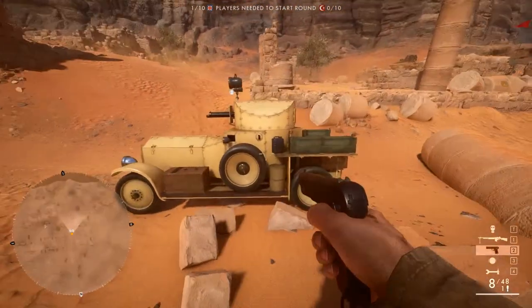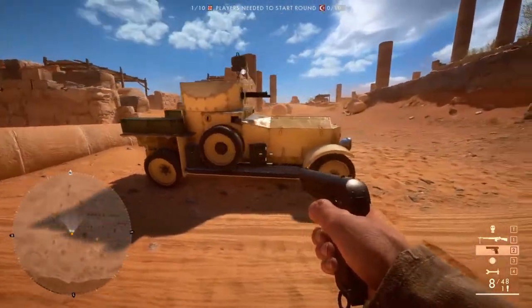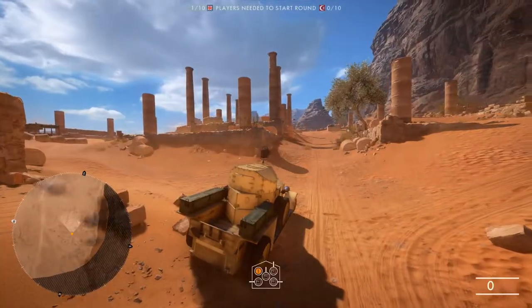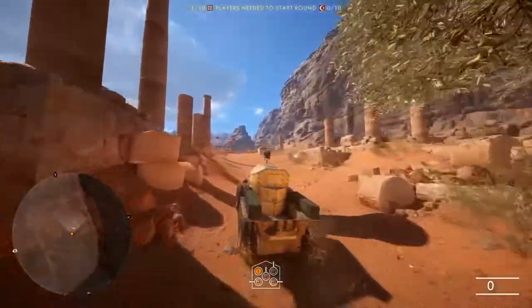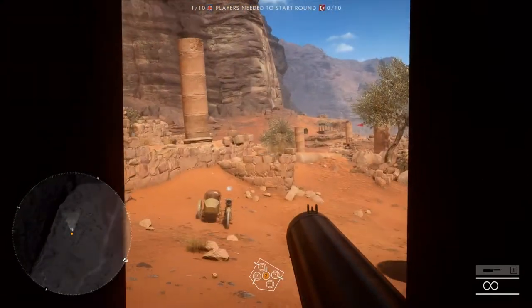This is the armoured car. This is just one variant of them, but all armoured cars behave in the same way. If I leap in, I'll get into the driver's position. There's nothing the driver can do except drive. You can move between third person and first person view.